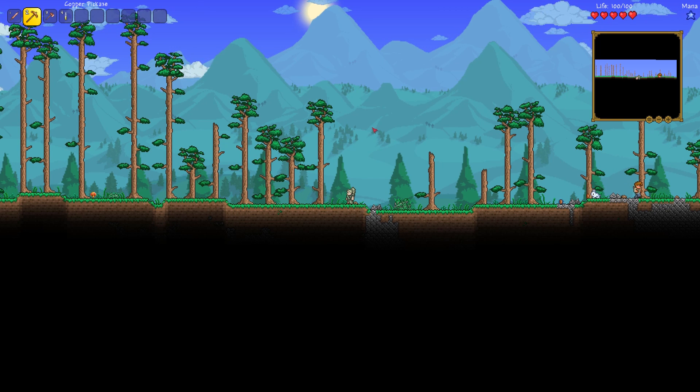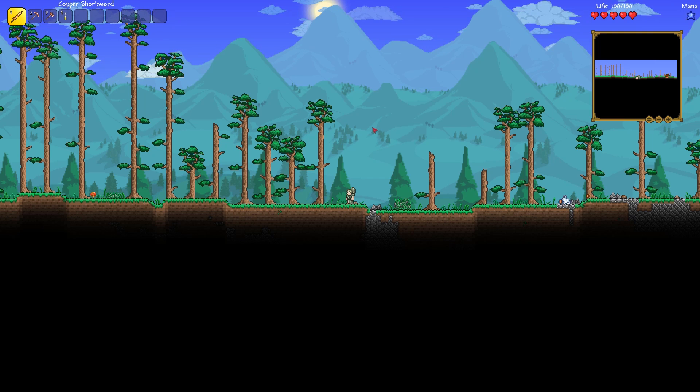Now presumably with a new character, which is going to be trouble for us — because you've only got a copper axe, a copper pickaxe and a copper short sword. We've got no materials, no stone to work with, not even dirt. So you're going to have to gather your own wood and it's whatever you can scramble together within that first 24 hours.